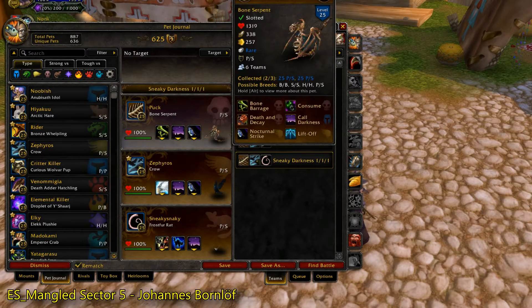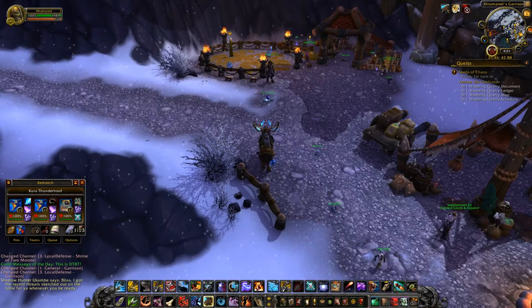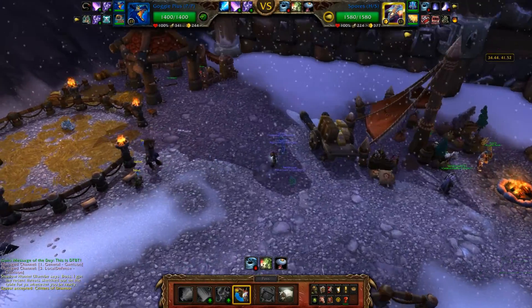Alright, today's pet spotlight will be on the Bone Serpent — a really good tier 1 pet. Where do you get the Bone Serpent? You get him from the tamer that sometimes shows up to your pet menagerie in your garrison.